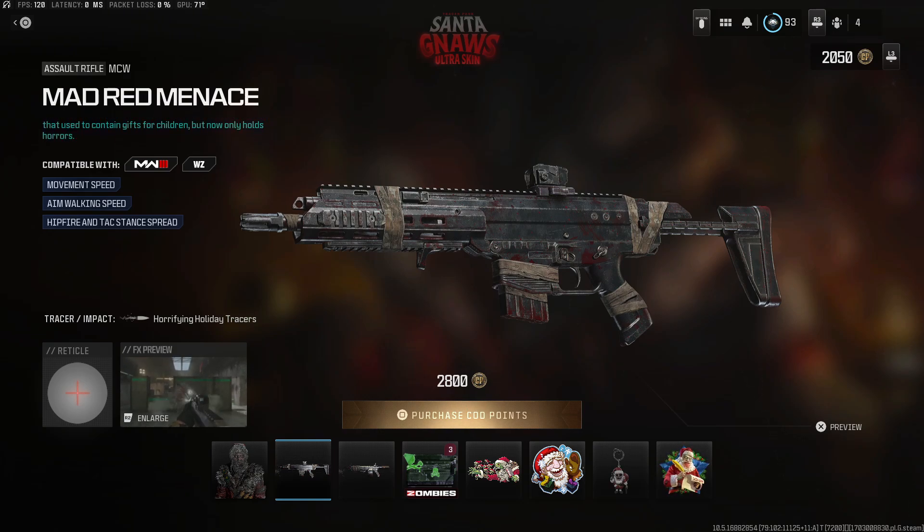Then we have the Mad Red Menace — honestly pretty plain looking. The description says it's a bloody blueprint found discarded in a magical bag that was used to contain gifts for children but now only holds horrors. We also have the Horrifying Holiday tracer, so let's check those out.